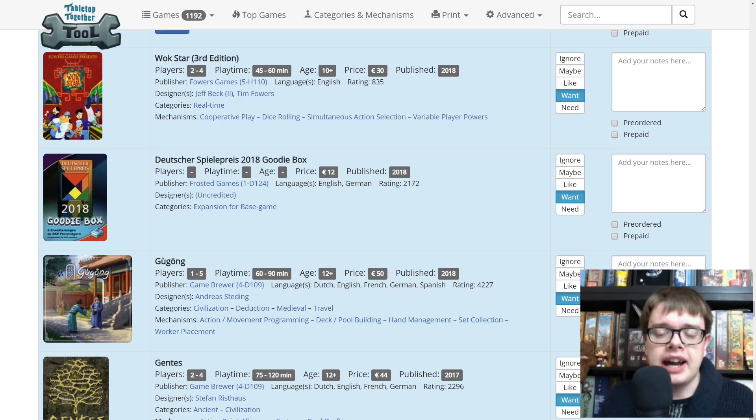Frosted Games are going to have the advent calendar they do every year — an amazing idea with promos for 24-25 games. They also do the Duchess Beale Prize 2018. I got the 2017 one because it had something for Great Western Trail and Feast for Odin. The games nominated for this prize are usually my kind of thing, so looking forward to finding out what they are and what promos will be in there.